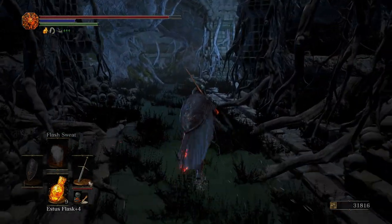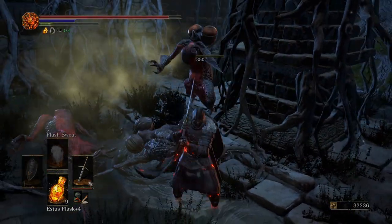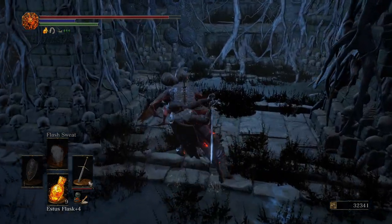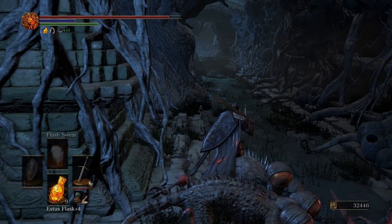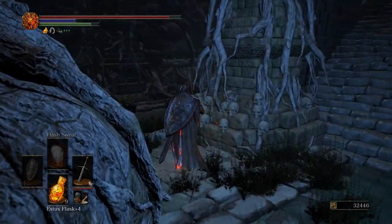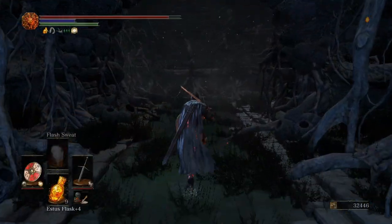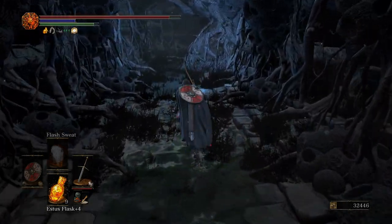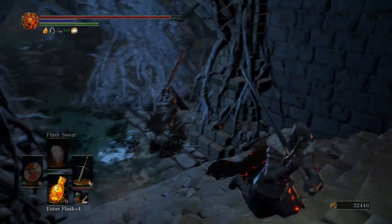Take out the Basilisks — be really careful, there are a ton of Basilisks down here. Grab a Titanite Scale right here. We killed all the Basilisks — now here comes the hard part. This is either going to be really easy for you or extremely hard, but either way, best of luck. We have a wannabe Iron Tarkus down here — I know his name is Sorig, but if you play Dark Souls 1, you know why I say that.